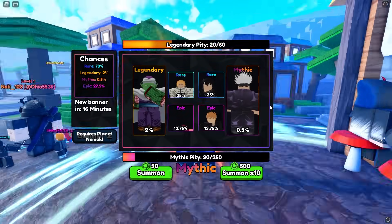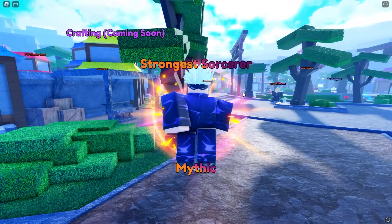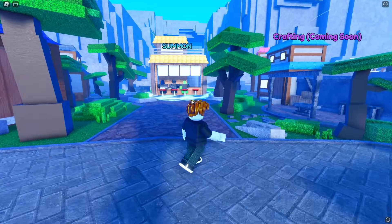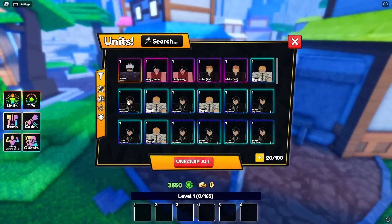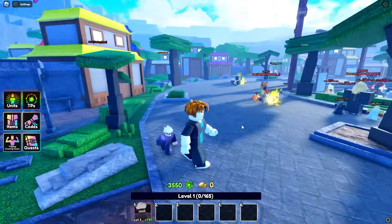We managed to get the Strongest Sorcerer Gojo! His design looks pretty cool — it's really hard to ruin Gojo. Let's see what we get in the rest of this multi. We don't get anything else good. There's no point dwelling on it — we're just going to equip Gojo. That's our number one slot right there.